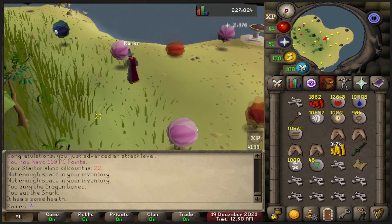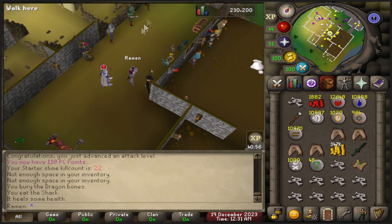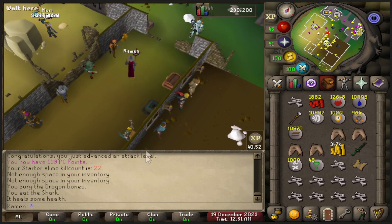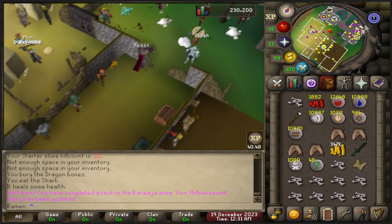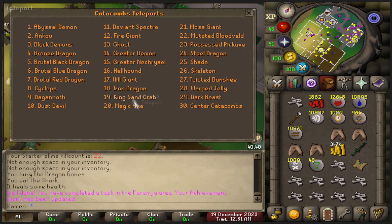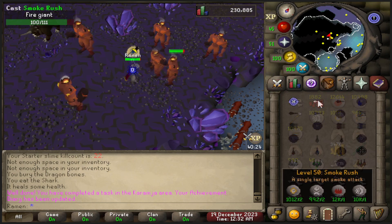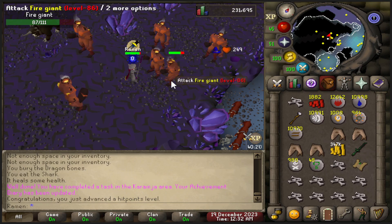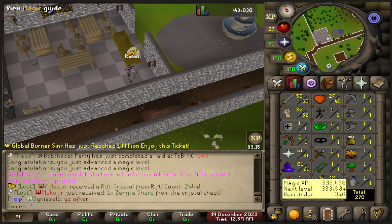Here you can see I'm getting 50 attack so I can wear the ancient staff. I go back to try my slayer task, but the wieldy requires level 90 and I'm only around level 40-something, so that's not going to work. I hit up the slayer master who gave me fire giants — I know they're in the catacombs and they're multi there so you can burst them, but with only 50 magic and an ancient staff it's really slow.